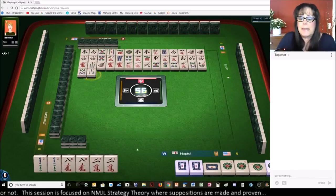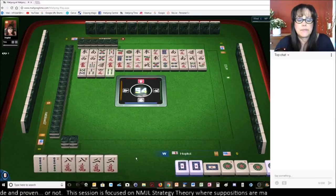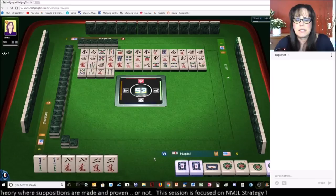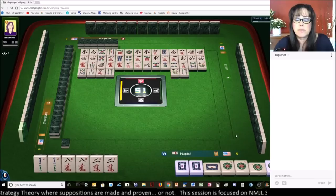Three bamboos. Let's see if we can get it back. Four characters. We do have joker bait with the twos. Four bamboos — there's one out though and nobody wanted it. Nobody took the white dragon or the one-dot. All four one-dots are out. Nobody took the white at this point. Four bamboos — it's up for grabs.